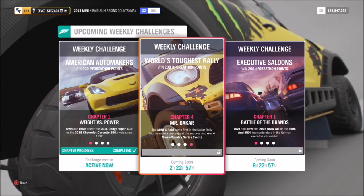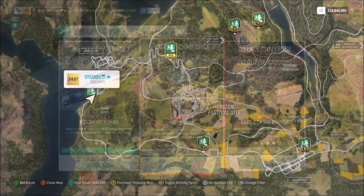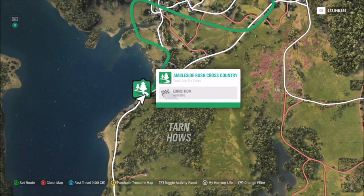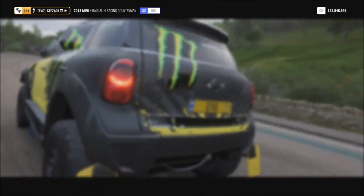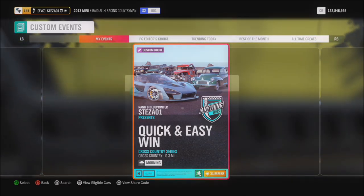The third and final challenge wants you to win four cross country series events. It's a blueprint race I've created over at Ambleside Rush Cross Country. If you follow my videos you've used this one a few times — it's called 'Quick and Easy Win,' and as the name says it's a quick and easy win. The share code for this is 622-382-75, so all you have to do is type that in and it will pop up.